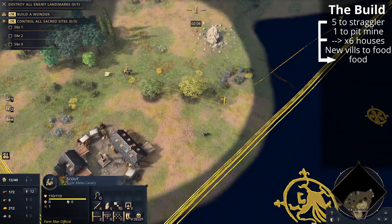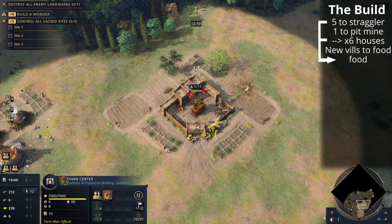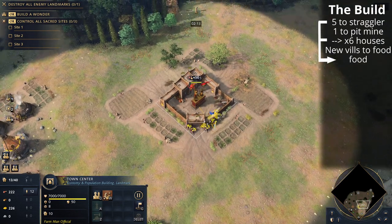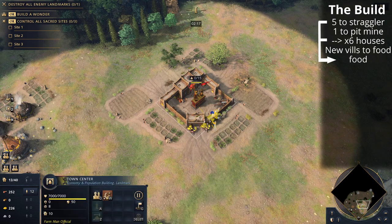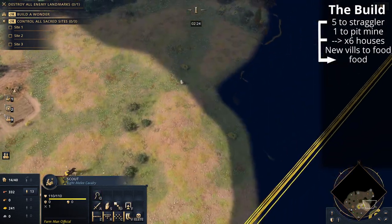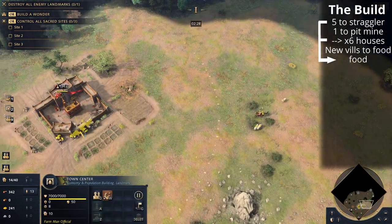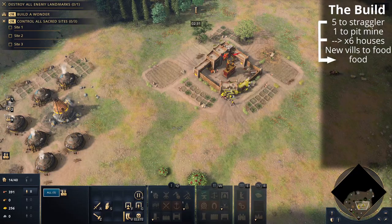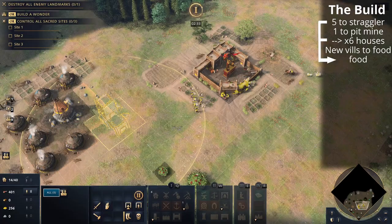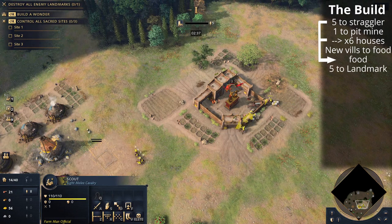That positioning means if you are harassed early — say with a vanguard man-at-arms from the English or an outpost rush from the Mongols — you should hopefully be able to get that Saharan Trade Network up, and those villagers will be protected by the town center arrow fire. If you are facing a Mongols outpost rush, those five villagers that were on the straggler tree might actually be useful taking another straggler tree to be able to drop down a barracks and fend off the attack.